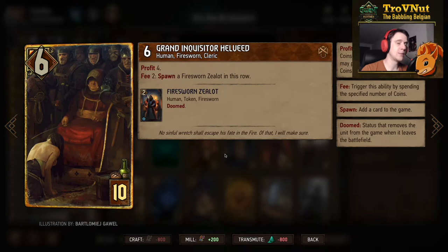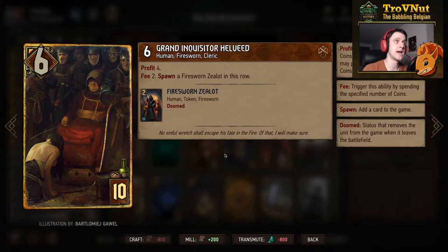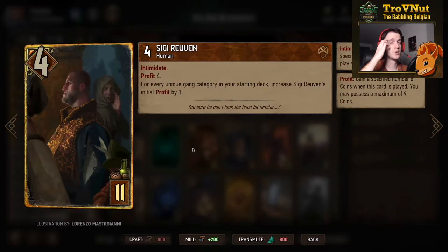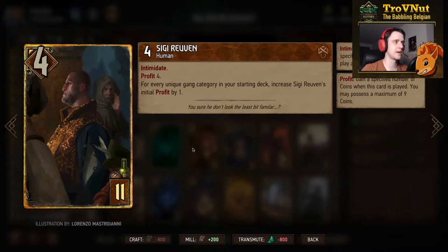Grand Inquisitor Helveed: six power, four profit, and for two coins you spawn a Fire Sworn Zealot in this row — a quick way to get your coins out of the way. Four profit also works very well with Caesar Bilsen.